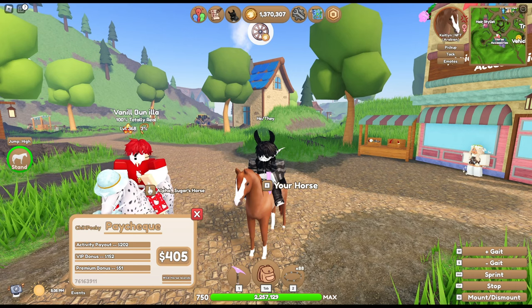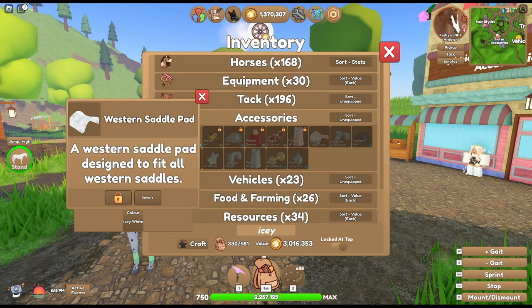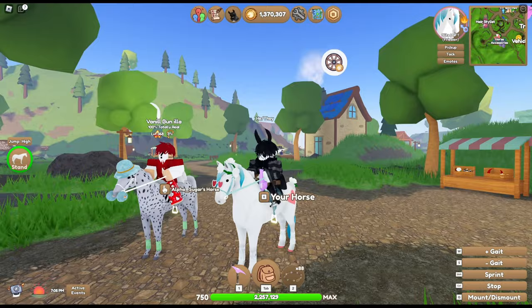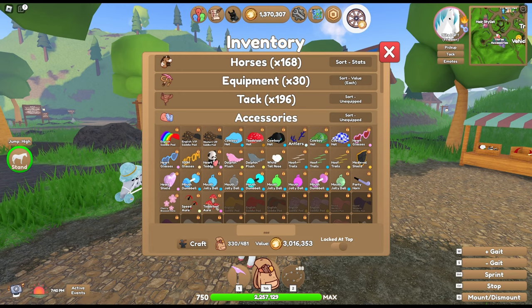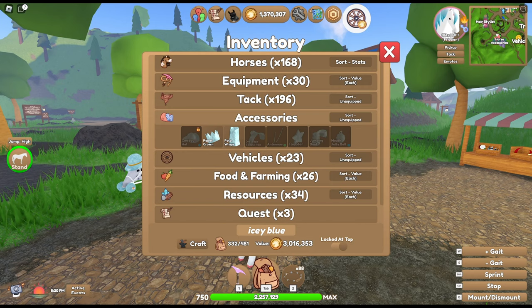Some accessories are equipped to random horses. Going through the alt account — I think I might have lost his stuff, which is a little bit of an issue. I don't have it on my main account either. I might have accidentally given it to Magnus. I know Magnus has icy blue stuff. Let me check which horses have it — it's not Blitz, not Duchess... wait, it's Sugar.